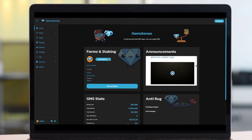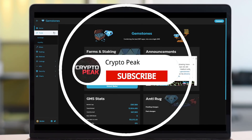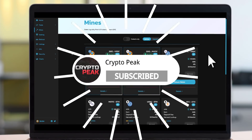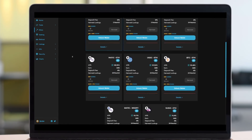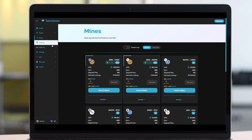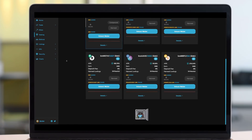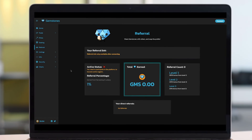How to lend on Cashy and earn double yields with GameStone's Finance. Imagine if you could deposit your money into a bank and they would not only share 90% of their earnings on it with you, but also give you a receipt that you could deposit to earn even more money. Cashy, SunshiSwap's new lending platform, offers this and so much more.